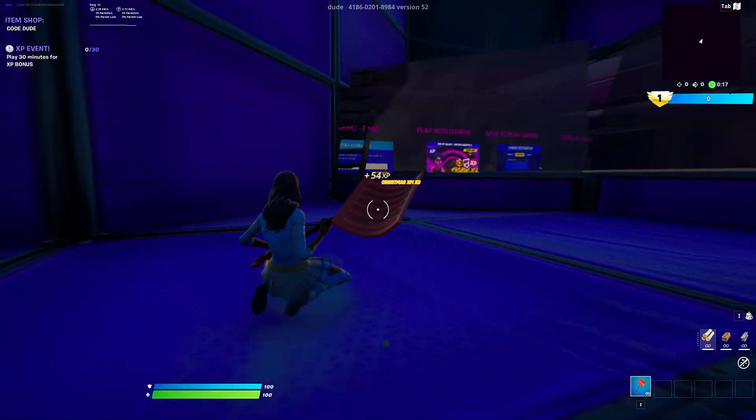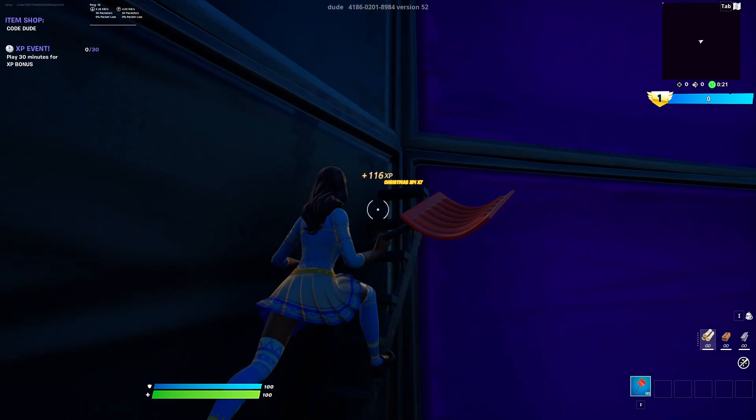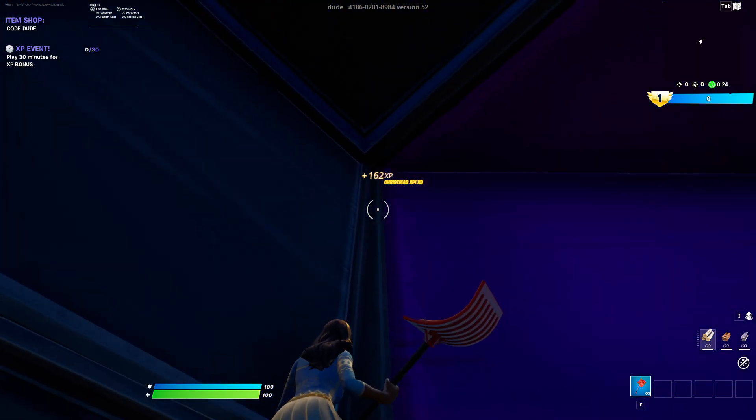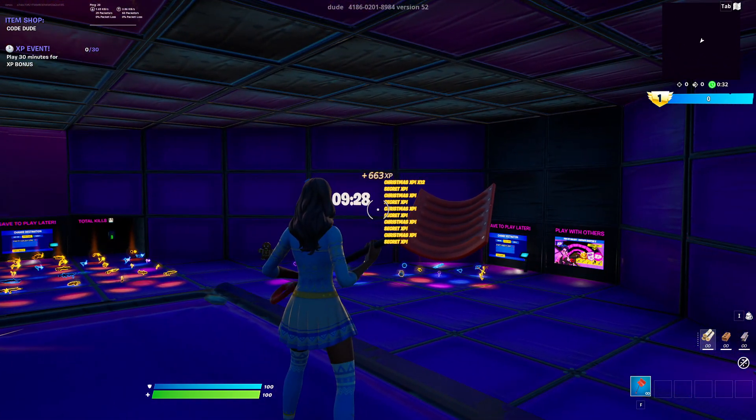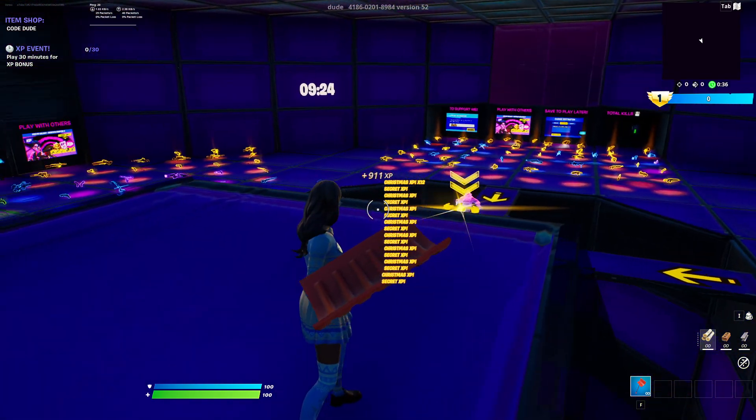Walk up these stairs over here, then walk up these stairs by here, and there should be a secret button. Interact with that button and you get a little booster for your XP. You should be able to get unlimited AFK-able XP, but you only have 10 minutes on this map and then you have to relaunch it.